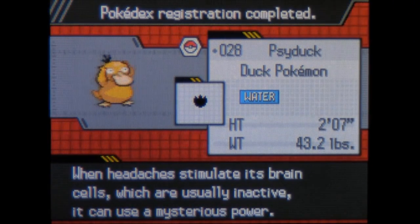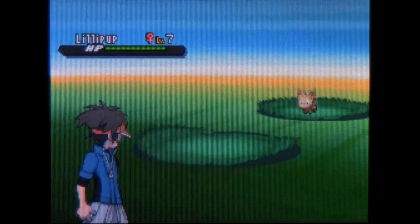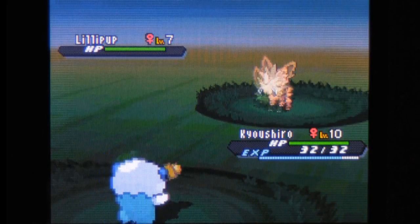Next up on the roster is Lillipup. As a reminder, Psyduck is at a 10% rarity rate. Lillipup, on the other hand, is at a 40% rarity rate.